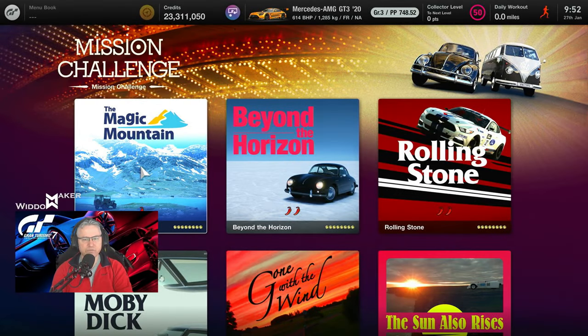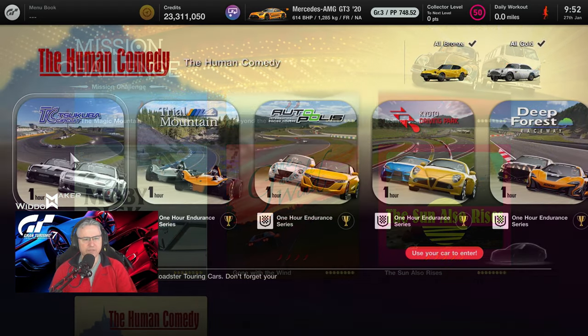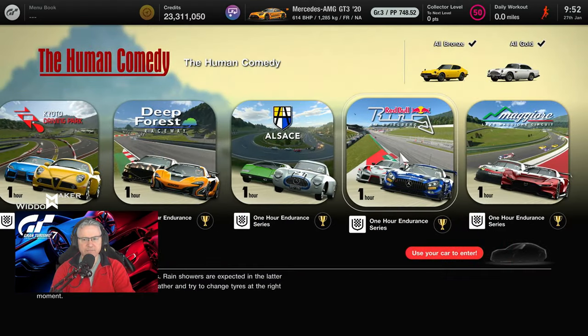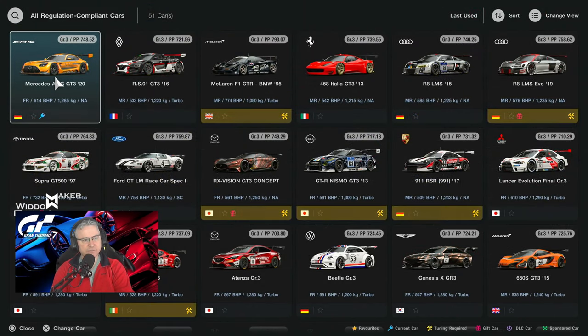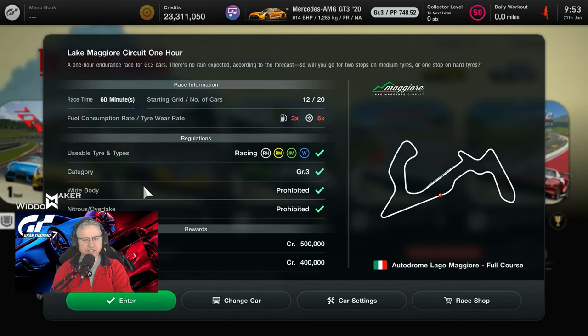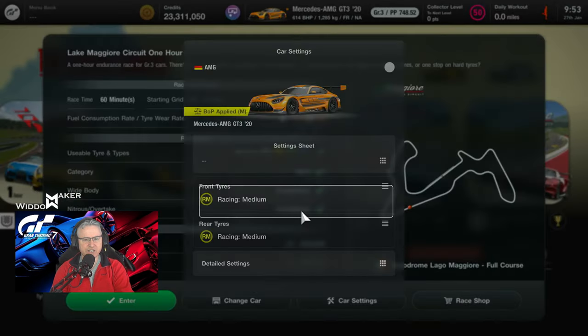Hello everybody and welcome back to the channel. We've just had the new update. I'm going to run a new version of Le Mans — the Human Comedy race. With that, we have to understand that they've made some changes to the BOP, so your car performance will have changed. The car we're going to use today is the Mercedes-AMG GT3, which has received the biggest change in the BOP.